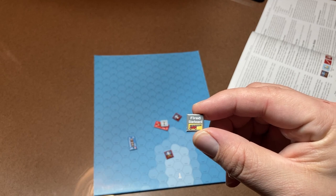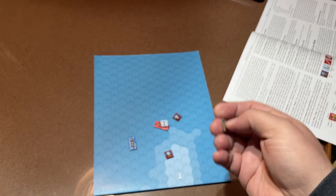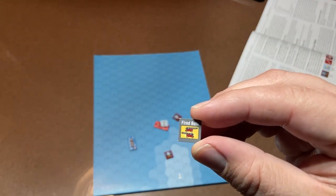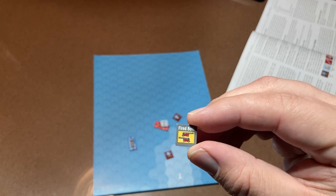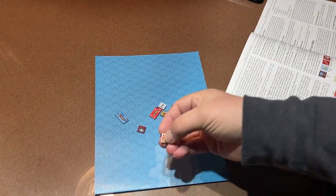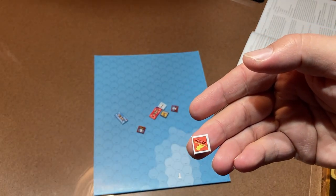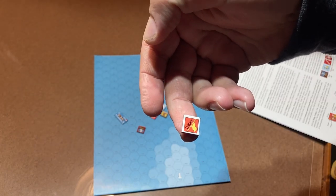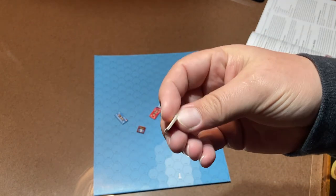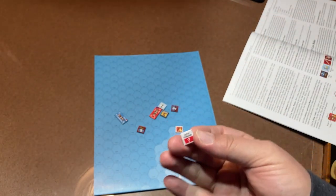There are fired markers for starboard and port — starboard being the right side of the ship, port being the left. Whenever you fire during a turn, you place this little marker so you know you've fired those guns. Once both sides are fired, you're done for that turn — you can't fire anymore. It takes time to load and reload in this era; this isn't a modern navy. When you 'strike' — struck colors — that means you've given up. The ship is no longer in the battle. One side of the token shows struck, where the captain is leaving, and the other side shows captured.